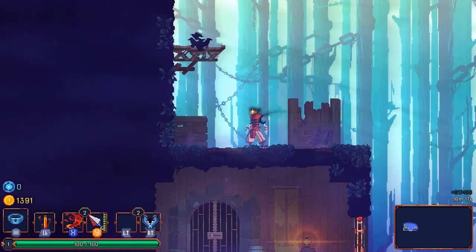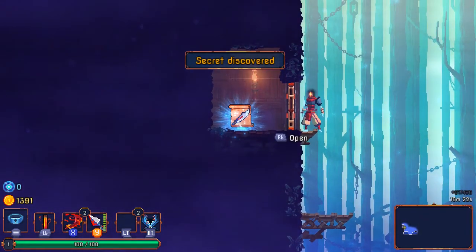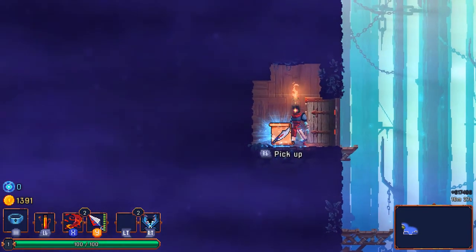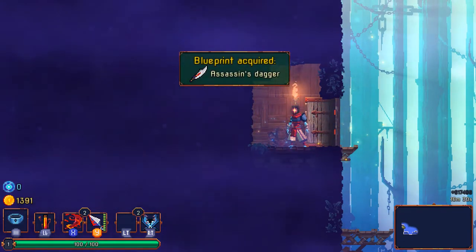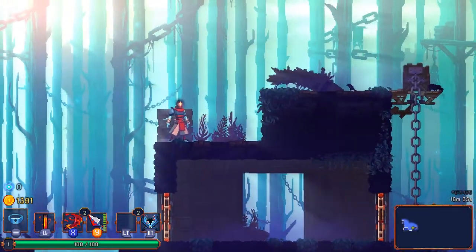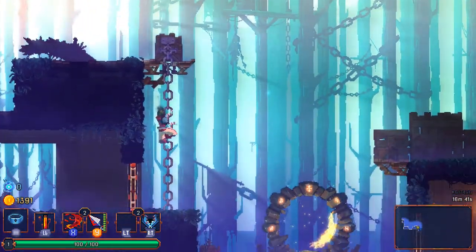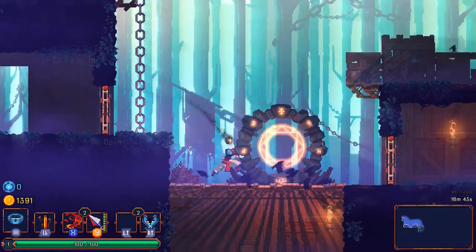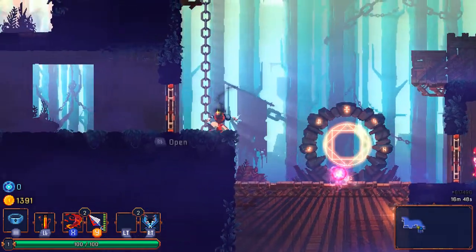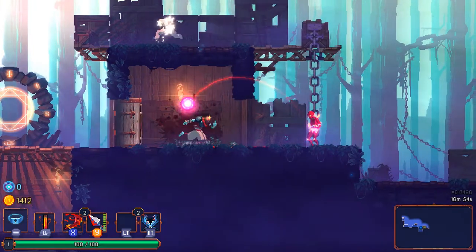This is how you do an early access title — already this looks like a pretty complete game and yet they plan to add even more content. I think they've said they plan on doubling the overall content with the full release. Assassin's dagger blueprint — fantastic. I'm super excited to continue to play it and see what the developers add. It's putting a very good foot forward. Could turn out there's not much variety in the long run, but we'll see.